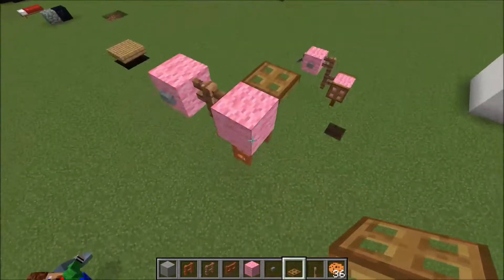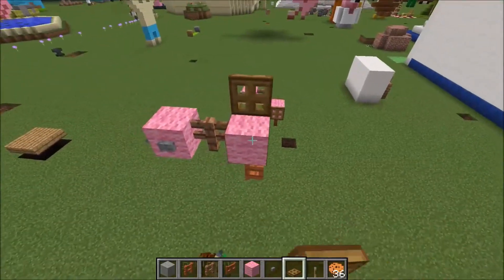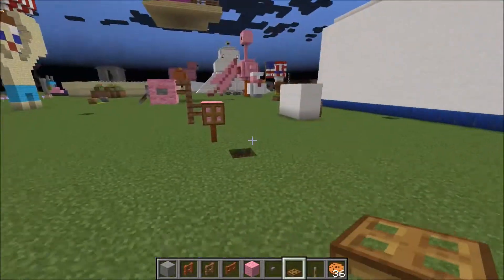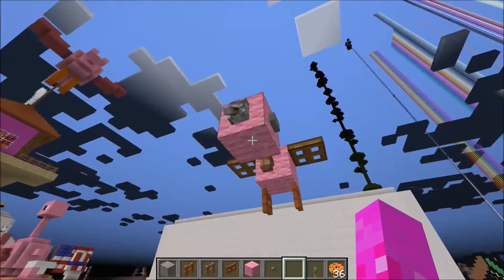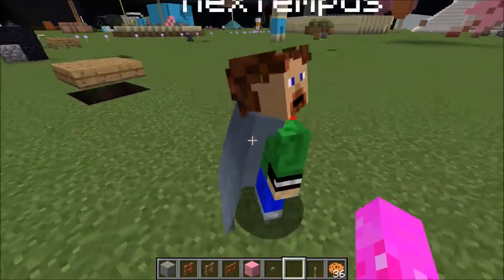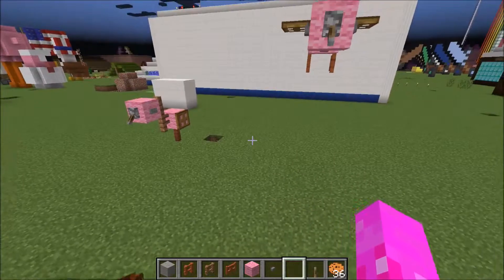Now if you're in 1.13 or higher, what type of wood works best for the wings? Jungle - it doesn't work best. And how about for the eyes? Stone, of course. Stone is always best for its dark colors.